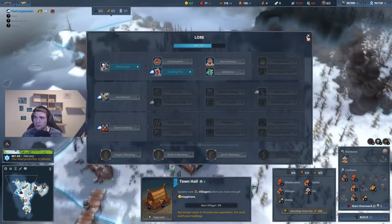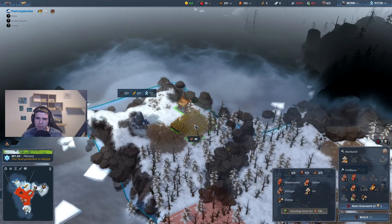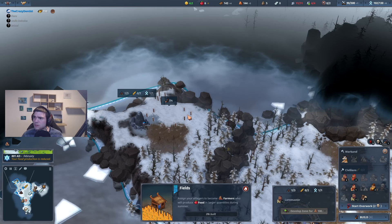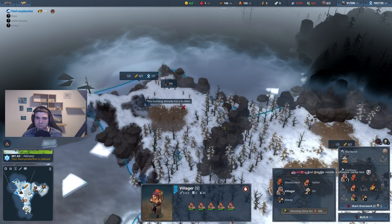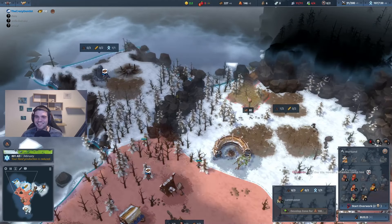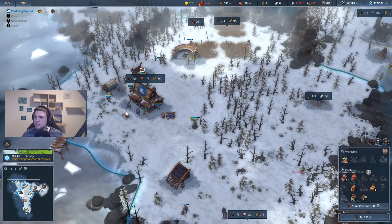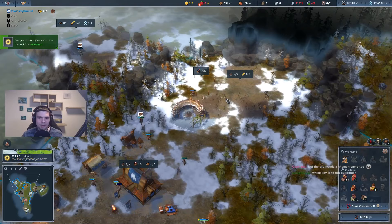I could go for overcrowding now to basically test it for sure. Maybe we're just gonna trust. The shaman camp is not gonna fit on there — it is just not going to work. Which key is it to flip buildings? I have no clue. It flipped automatically, but you can set it up. Go into your options, there will be a flip building keybind somewhere, and you should be able to flip it. I have no button set for it because the button set for it is usually F, and F is select all scouts. So I just don't have a key for it, but you can set it to whatever you'd like.